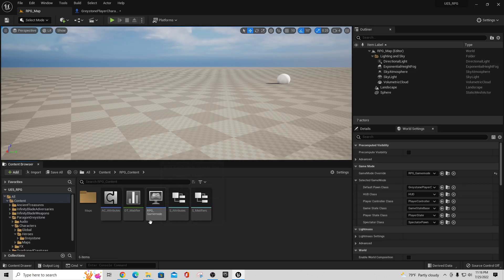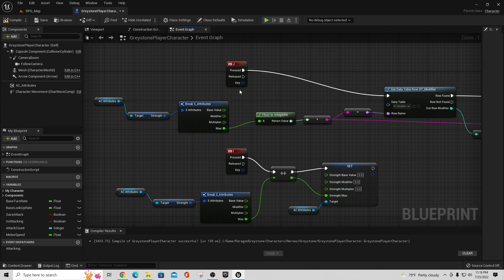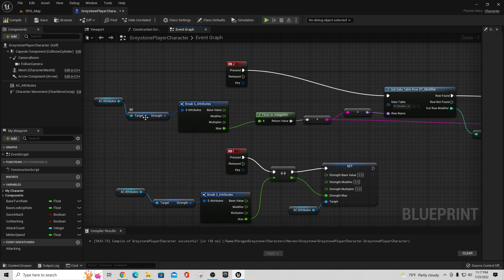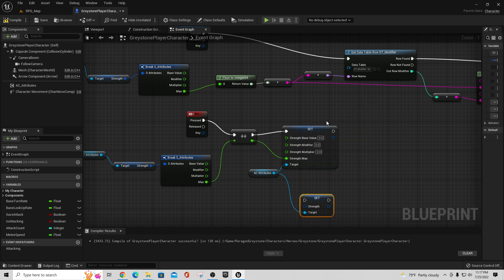The other thing is when you go into your character blueprint, we had a little section showing how these values could be displayed. When you hit the J key, yours has a 'health' node — I want you to pull off of attributes and say 'get strength.' That'll give you the node, so you put that into strength. Do the same thing down there, and then for your set value pull off and say 'set strength,' then right-click and say 'split the struct pin' to get a node that looks like that. Plug in strength max.